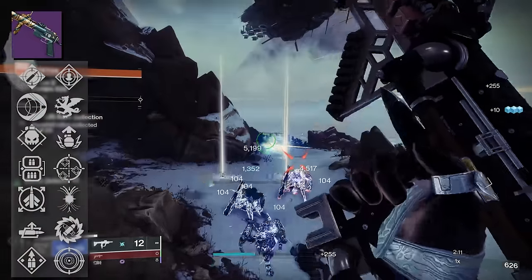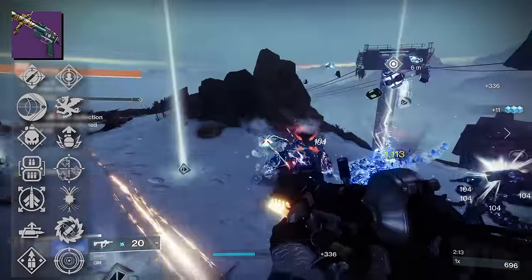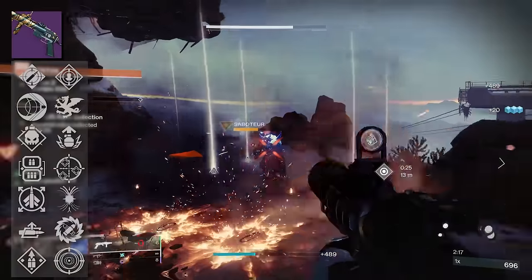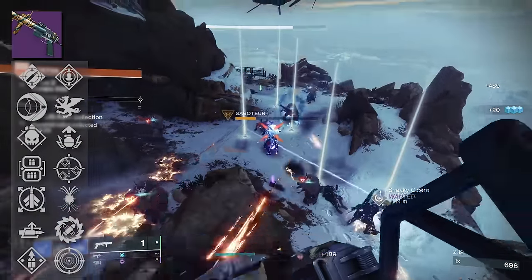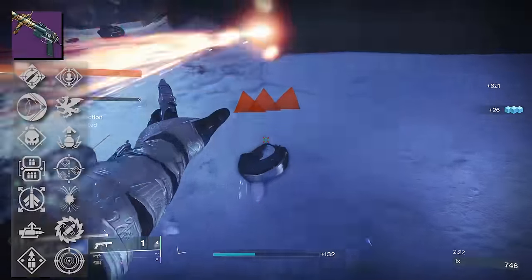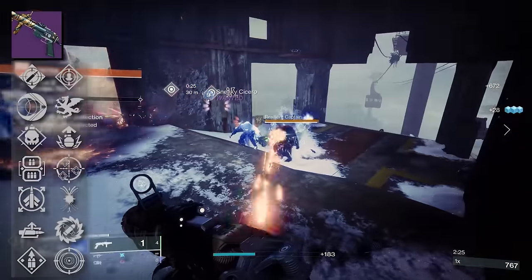Let's talk perks. In our third column, we have Ambitious Assassin, Impulse Amplifier, Demolitionist, Lead from Gold, Slick Draw, Auto-Loading Holster, and Overflow. In our fourth column, we have our damage perks: Rampage, Vorpal, Adrenaline Junkie, One for All, Harmony, Recombination, and Frenzy.